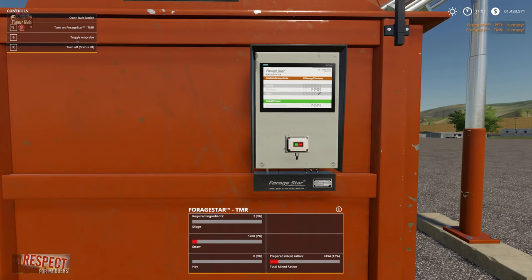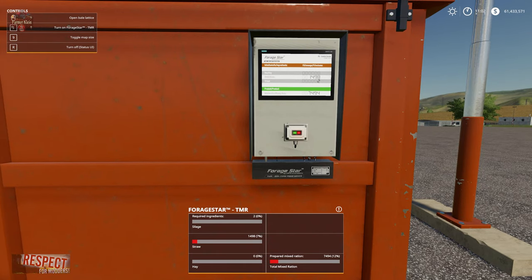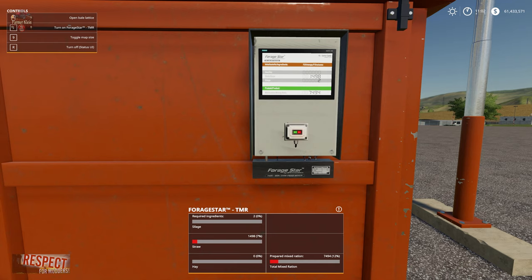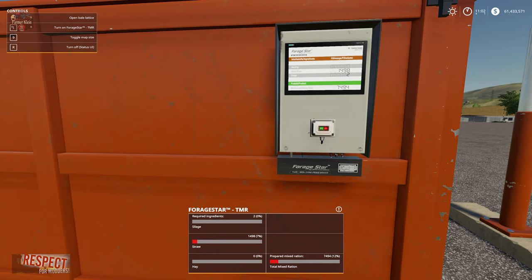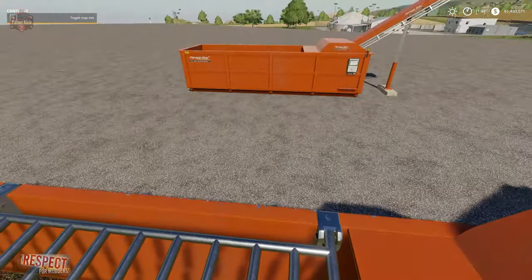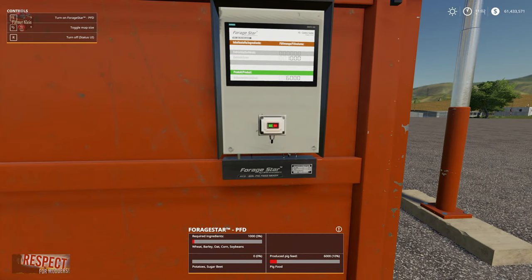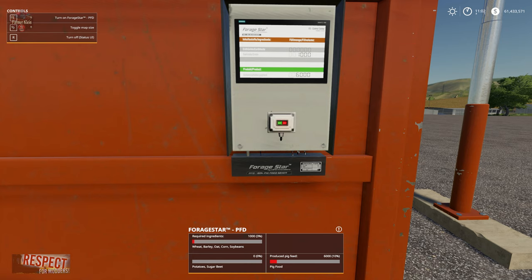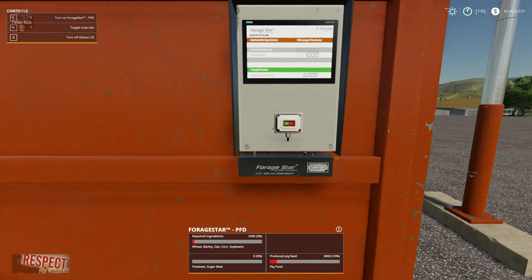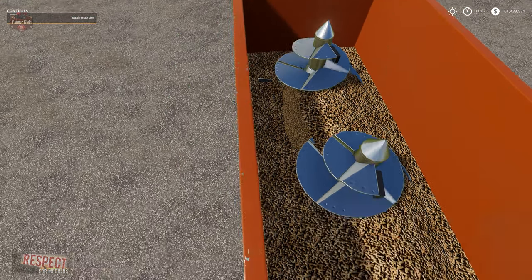It is now 11 o'clock — it was 9 o'clock — so a few hours later we have 7,400 liters of TMR. We basically ran out of hay and nearly ran out of silage, but we still have straw. And the same with our pig food: we now have 6,000 liters of pig food, although interestingly we only used 2,000 liters of wheat out of the 3,000 liters of wheat we had.